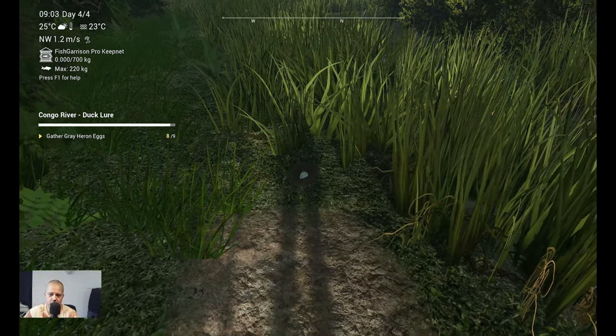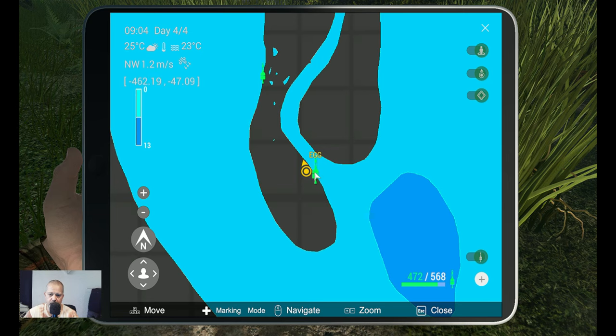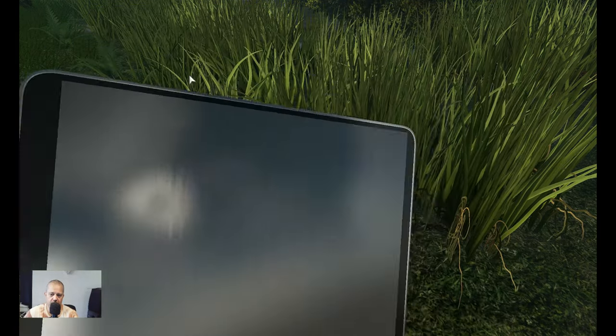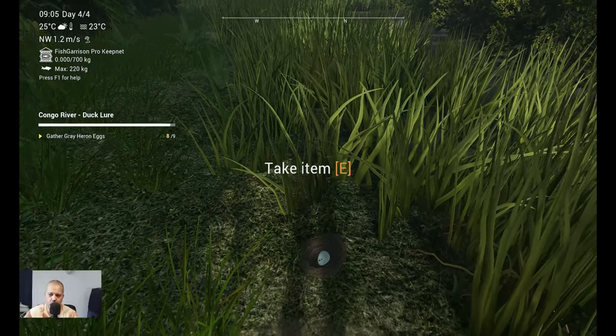All right, this is the position of the last egg that we need. Let's check the marker — this is minus 461.71 at minus 47.64. As you can see it is over here. Let's take this one and see what we got.